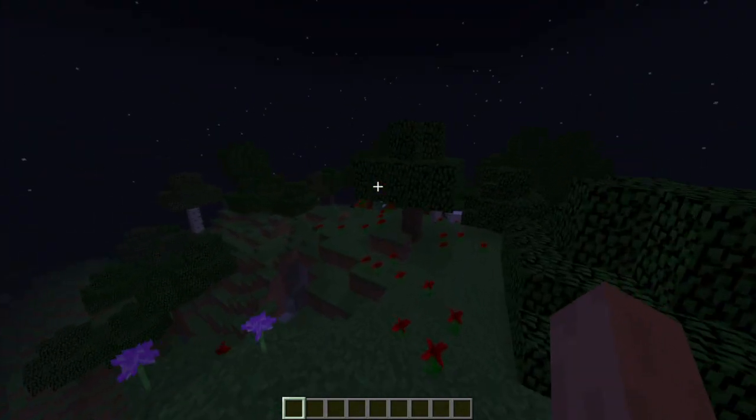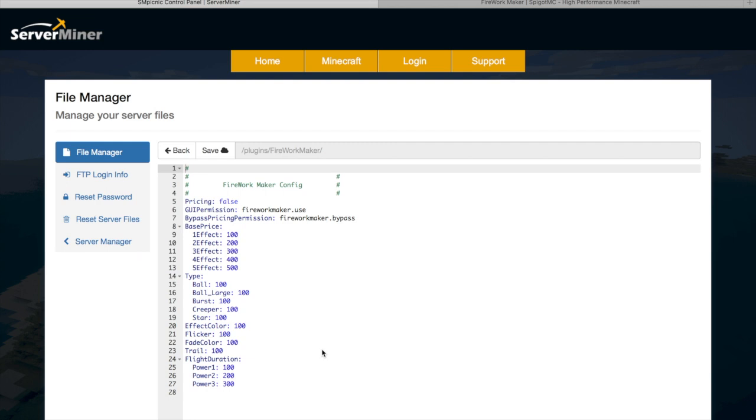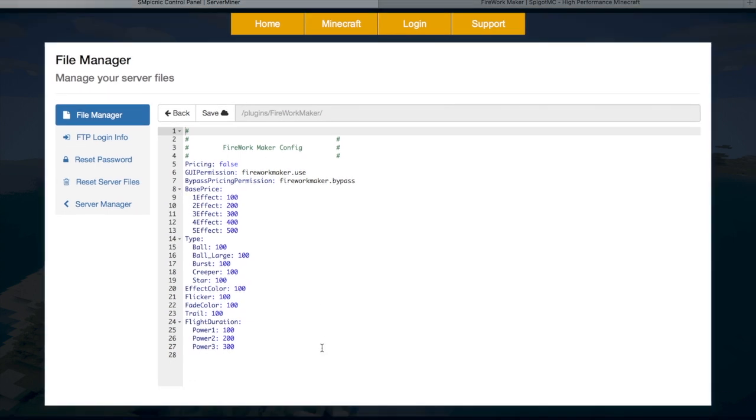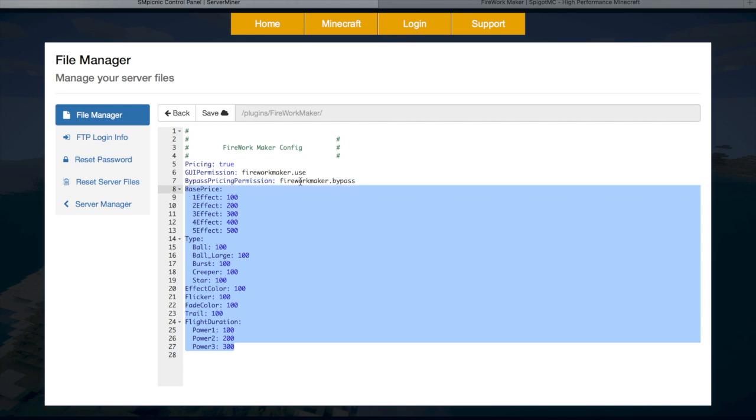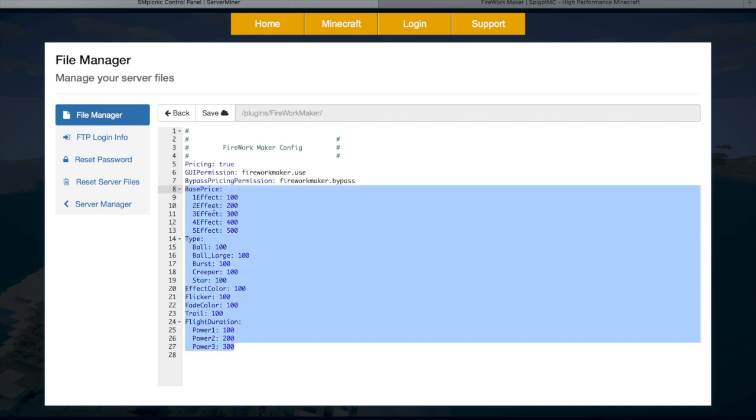That is pretty much everything in-game. Here we are in the ServerMiner control panel — if we go into the Firework Maker folder we will see there's a single config.yml. In here there isn't too much, but we will see that the prices for everything can be changed. Let's set pricing to true at the top, which will mean players get billed for every effect and colour they choose. There are also a couple of different permissions: one to access the GUI and make fireworks, and a bypass permission so admins or ops will not get charged.